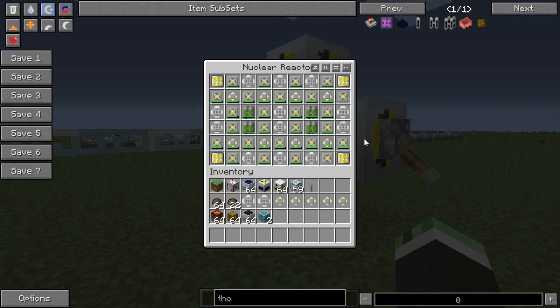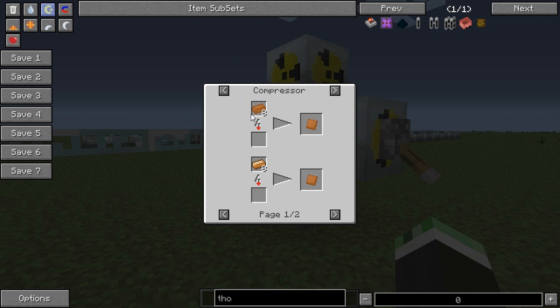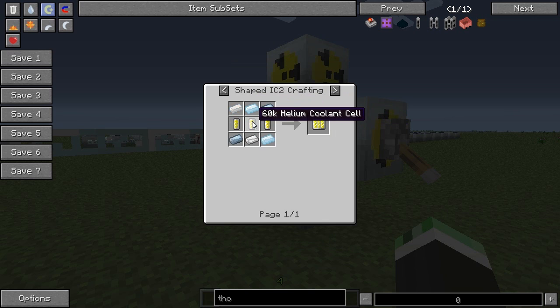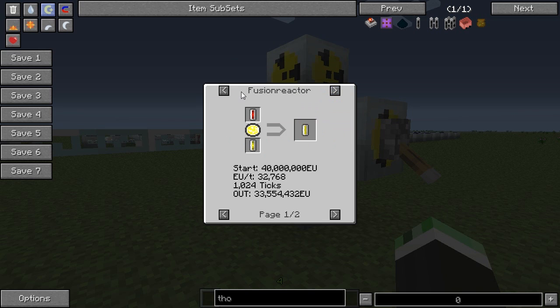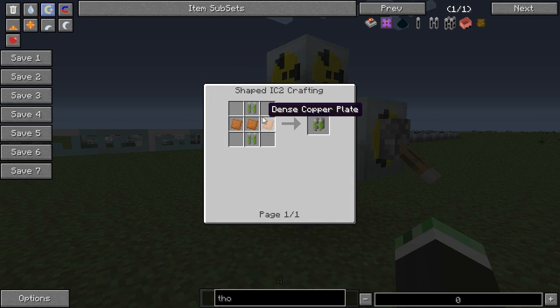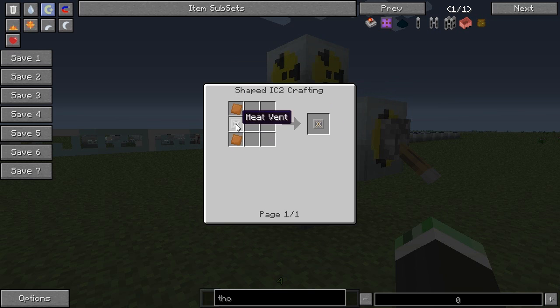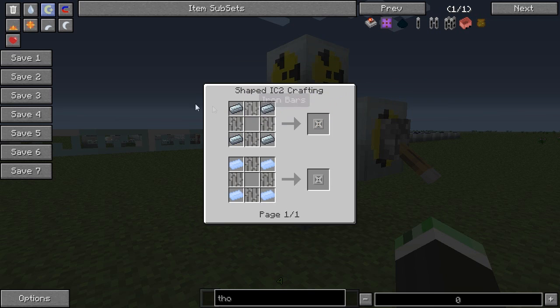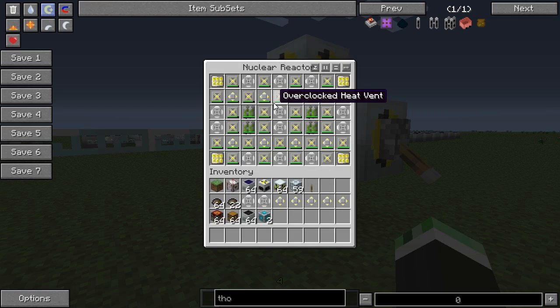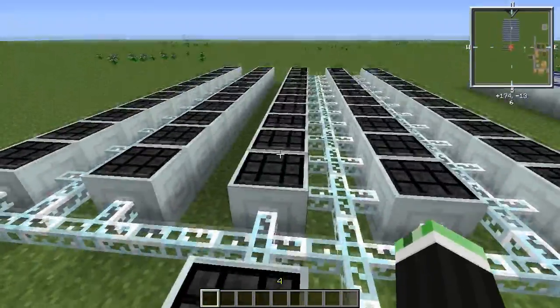You really need turtles or a quarry at a high level to get copper now. These things consume a lot of tin and a lot of copper. This is tin. Helium cells are made in a centrifuge with glowstone or endstone. Quad uranium cells we've already looked at. Dense copper plates by compressing eight copper. There's gold, reactor heat vent, more copper, and a normal heat vent which is iron bars and refined iron. It's quite expensive in terms of copper and tin, but not so much in terms of iridium and advanced things.